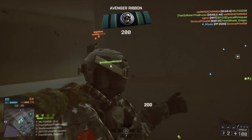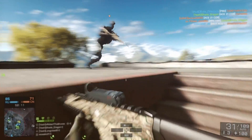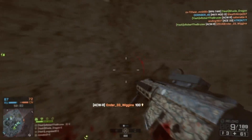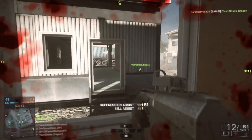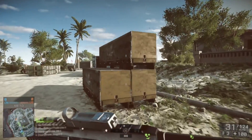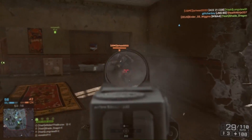Let's review what we've covered. In video one, we practiced only firing from the hip in every engagement. This helped us retrain our brains to acquire enemies in the hip fire sights first before doing anything else. With the hip fire sights being much larger, this was easy to do and made for a great starting point. In video two, we adjusted sensitivity levels so that our zoomed-in sensitivity would be 20% slower than our hip fire.